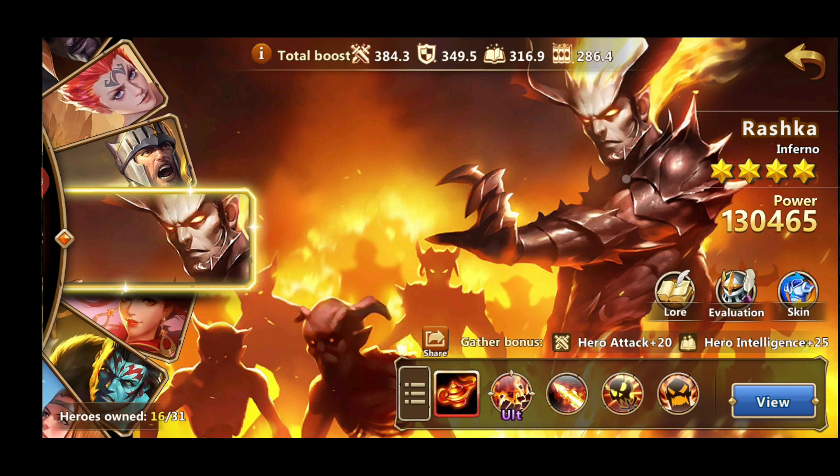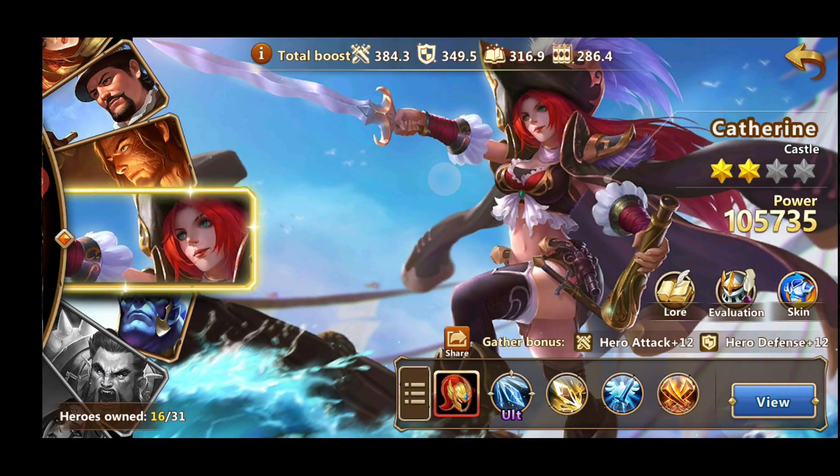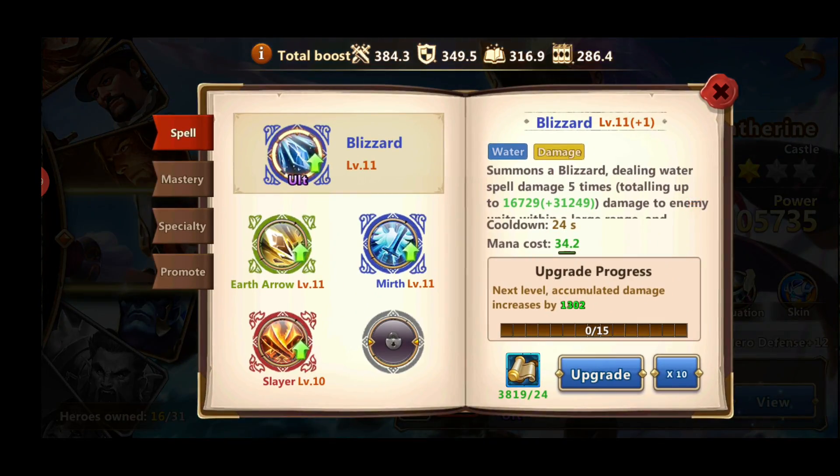So the first few levels you'll unlock Kaffirin. She is not the greatest hero, however she will help you progress through the campaign levels. You shouldn't be investing much into her spells — she'll need the scrolls for later heroes. As you can see, all of my spells are level 11, and that's where I stopped investing in Kaffirin.